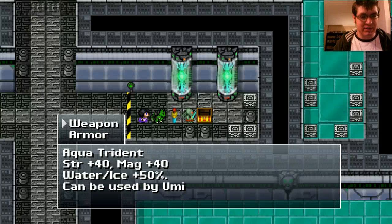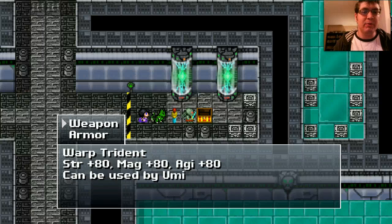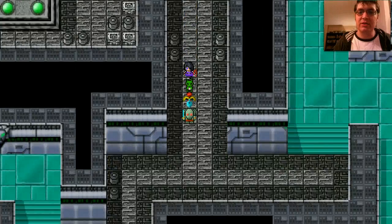A warp trident — strength, magic, agility. We'll equip her with that, but we're not currently using her right now. We're trying out our new kitty-like companion Paws, who's somewhat of a healer type and battle type.